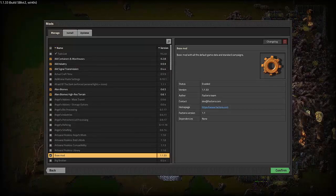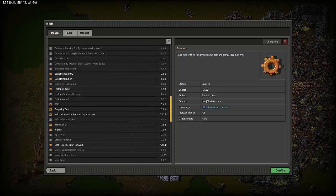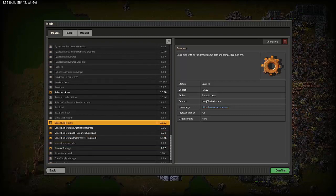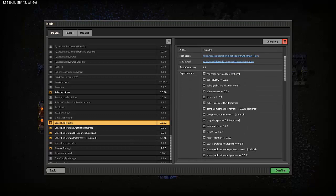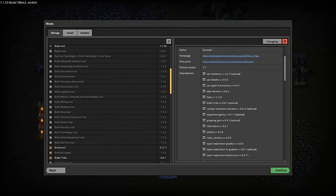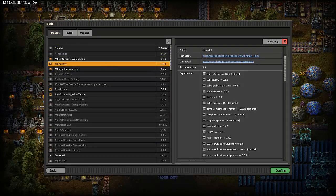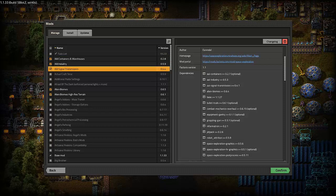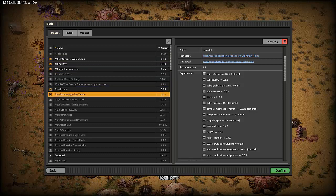If we go to our mod list, you can see that if we scroll on down to the actual Space Exploration, you can see everything that is required and optional. I've gone ahead and included them all, and I'll do a walkthrough of the optional ones that I've installed. I have the AAI containers and warehouses, which is optional, AAI industry, AAI signal transmission, and then the alien biomes.